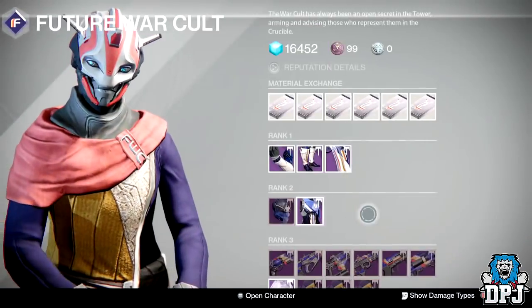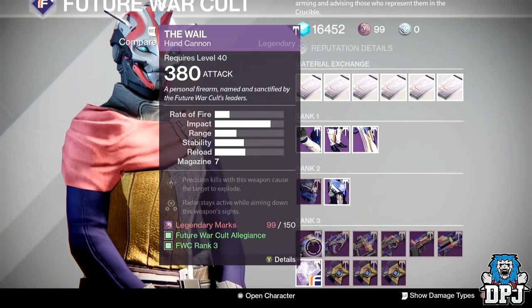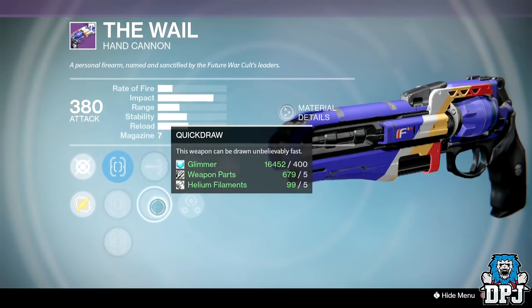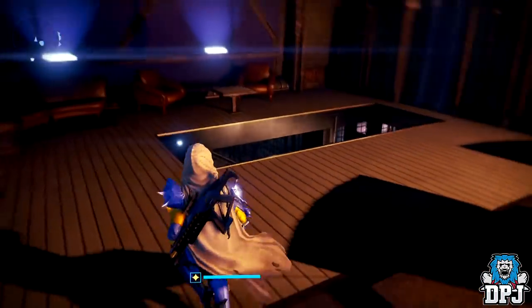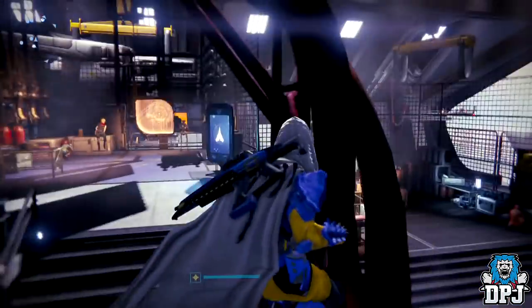Other than that, there's absolutely nothing else here at Future War Cult. The hand cannon — fair enough, it has Firefly, Small Bore, Third Eye, High Caliber Rounds, and Quick Draw — but it's not great at all. Seriously, not great. So we're going to head over to New Monarchy.